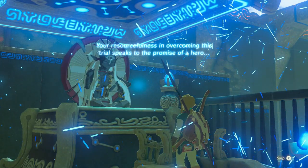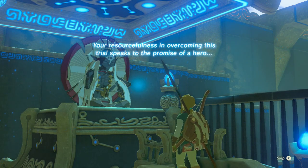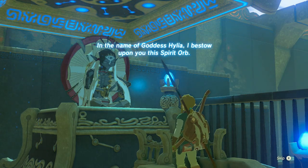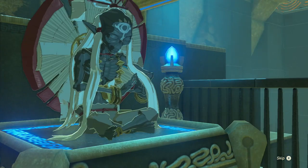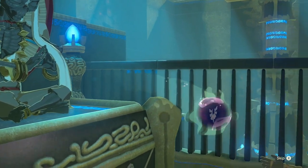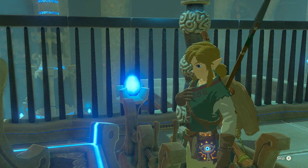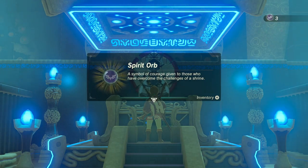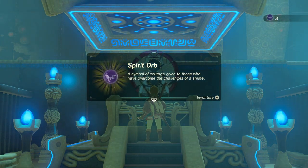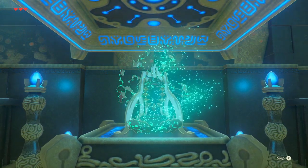The shrine is now complete. 'Your resourcefulness in overcoming this trial speaks to the promise of a hero. In the name of goddess Hylia, I bestow upon you the spirit orb.' Thank you, thank you for another orb, you're so kind. 'May the goddess smile upon you.' Thank you and goodbye.